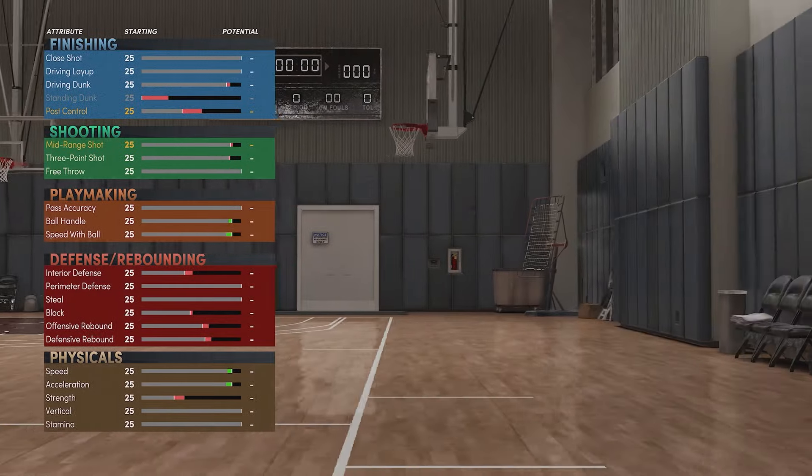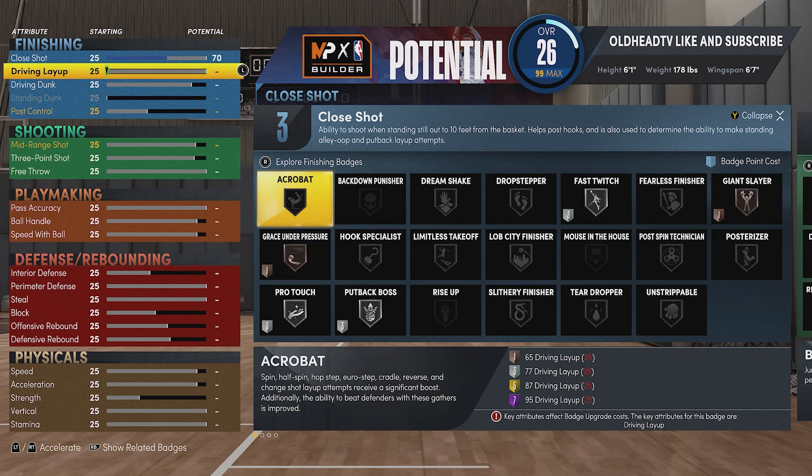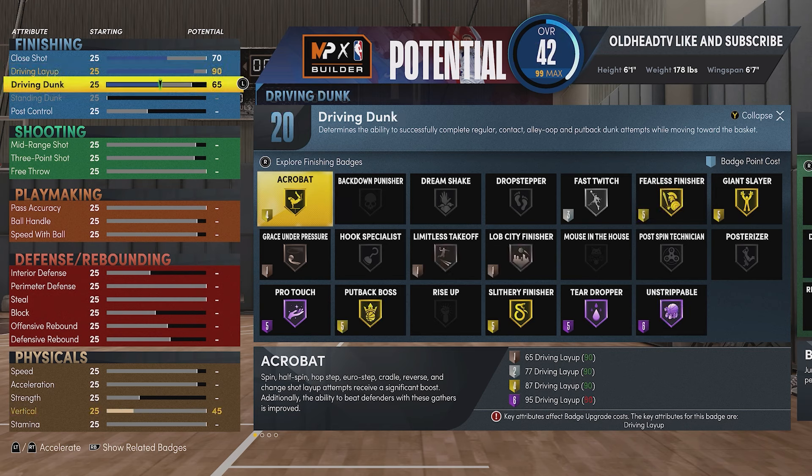For your close shot you're gonna put that to 70, driving layup to 90, driving dunk to 71 - that should have you at 22 finishing badge points. As you can see we have all the vital badges we need: gold acrobat, fearless finisher on gold, giant slayer on gold, slithery on gold, Hall of Fame teardropper. What more could you need?